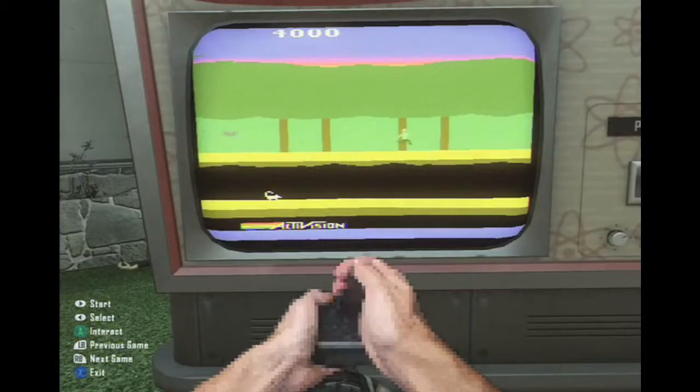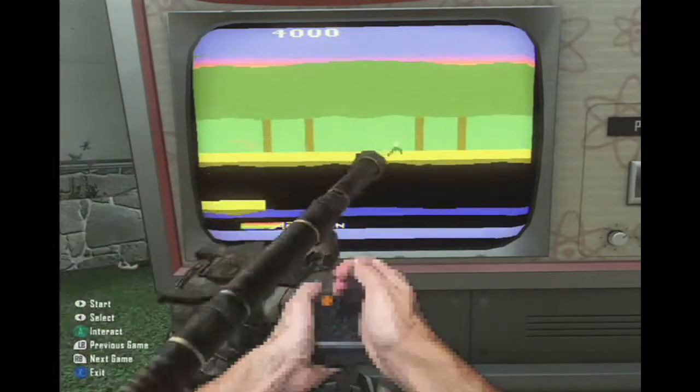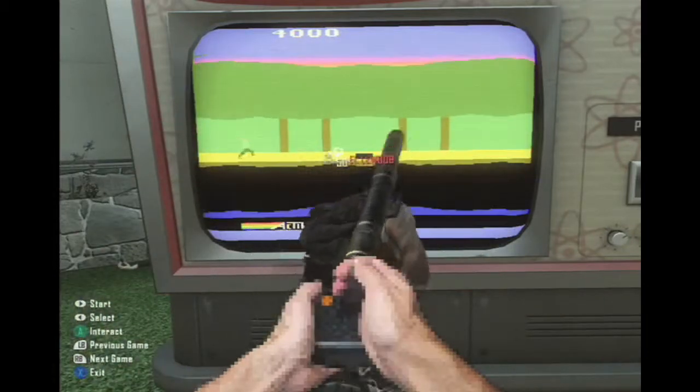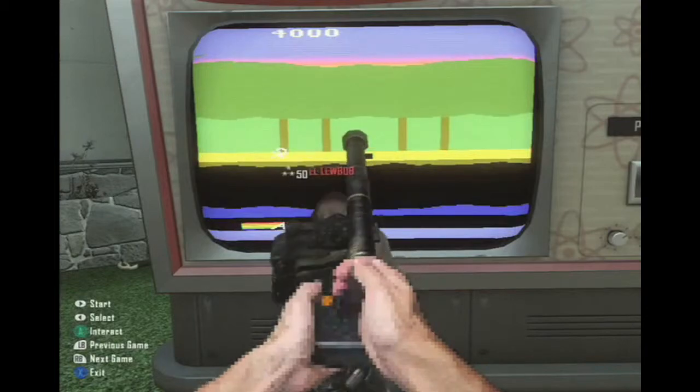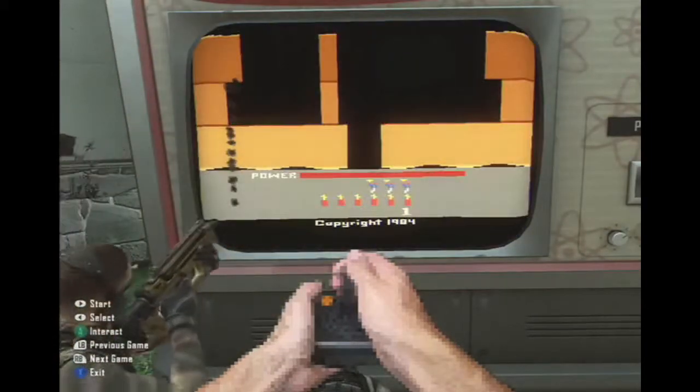So you can play Pitfall here — you want to avoid the bats. It's pretty fun, kind of entertaining. And you are invincible, so I'm not sure if this works in public matches, but if you do it you can be invincible there. Lubob can't shoot me right now; I'm invincible until I get out of the game. That'd be kind of cool in multiplayer.